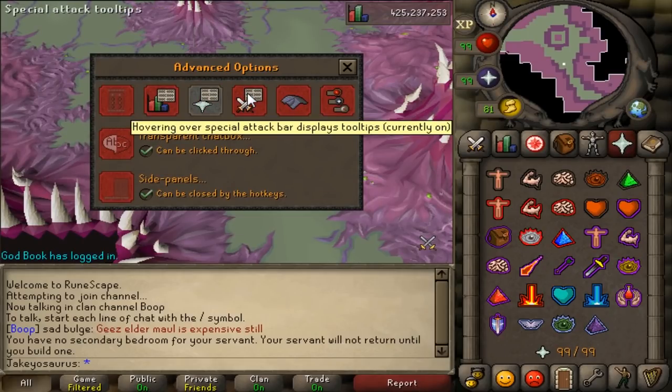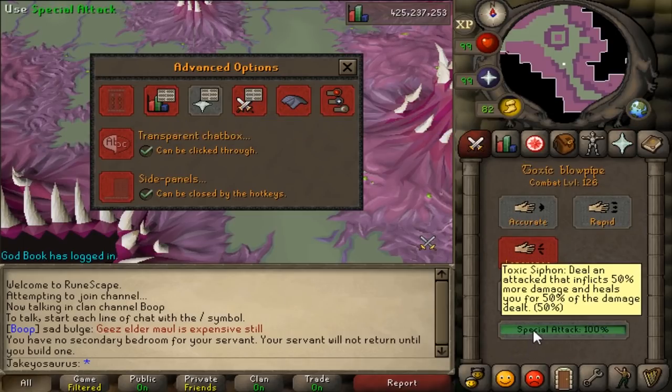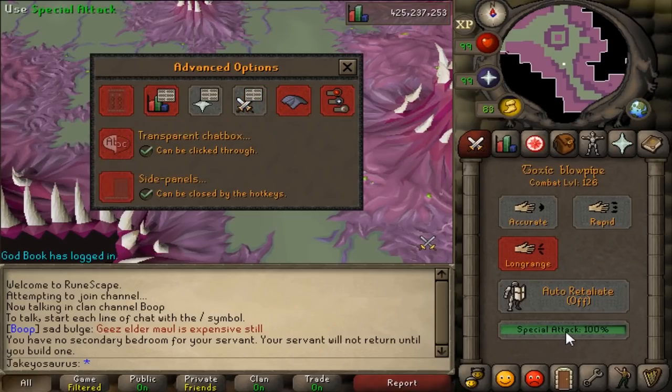Same thing with the special attack bar display. At the moment I can see the information — now I can't. Again, that's just the spanner and then advanced options.